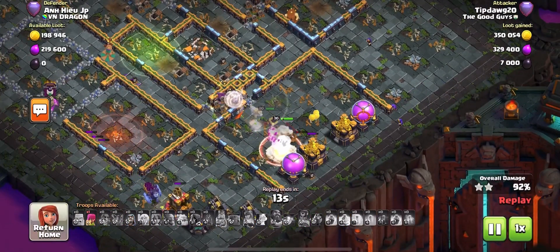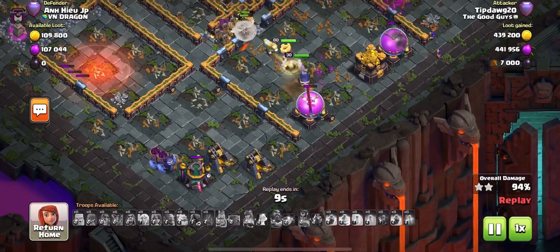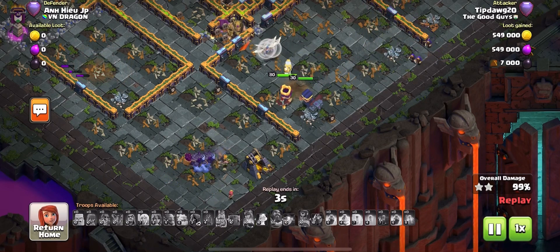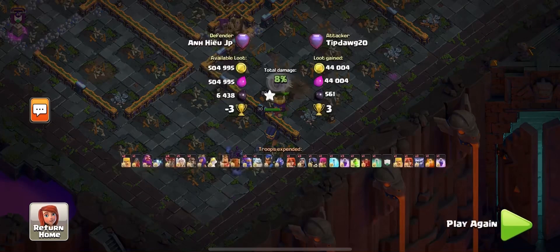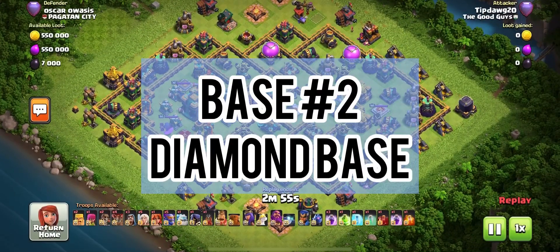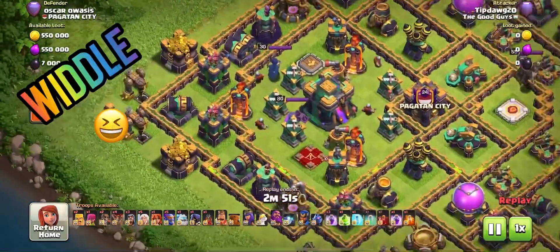This first base was probably the easiest of all my triples, which is the reason I put it in first. Any time you see an anti-two-star base, Super Bowlers will pretty much tear that up every time. Any time you see an anti-two-star box base, that's perfectly made for Super Bowlers. I'll put the Flame Flinger down on one side, I'll put the Grand Warden down on the other, and then I'll smash right up the middle with my Super Bowlers.